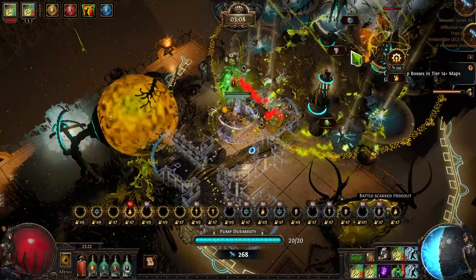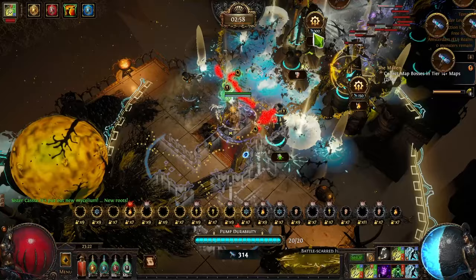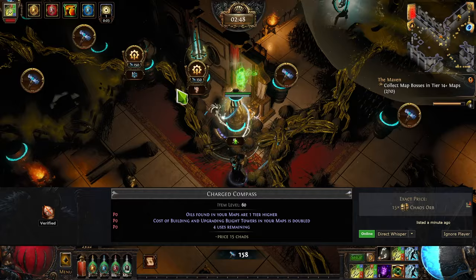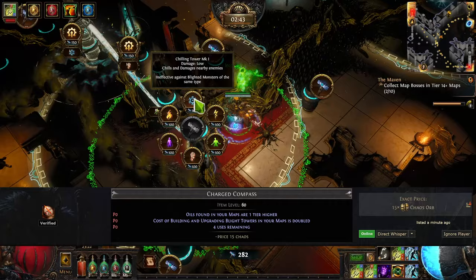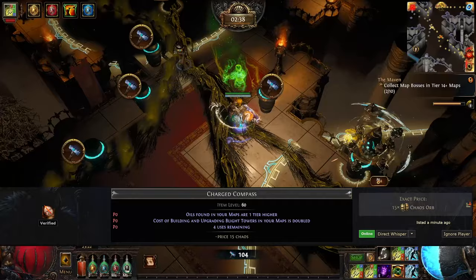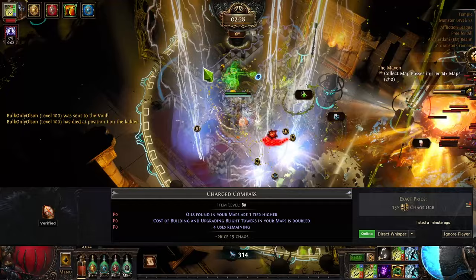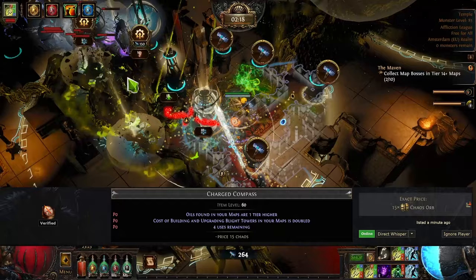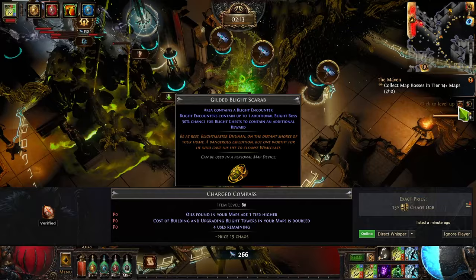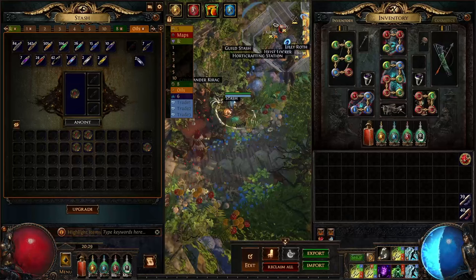Another option is to run gilded blight scarabs for a chance to get one additional reward. This is a good bonus but most of the time I try to avoid it because buying gildeds is much harder, especially early in the game. They cost about six, sometimes seven or eight chaos each. They're still profitable but make sure you can buy enough. Talking about compasses, you can use a compass to spawn blight, but I don't think it's necessary — in most cases it's better to use scarabs. You can use the compass for oiling your maps to drop one tier higher, which is a strong bonus. The compass costs about 15 chaos for three uses, so about five chaos per map. I recommend using it if your budget allows, especially combined with gilded blighted scarabs for higher chances to drop good oils.